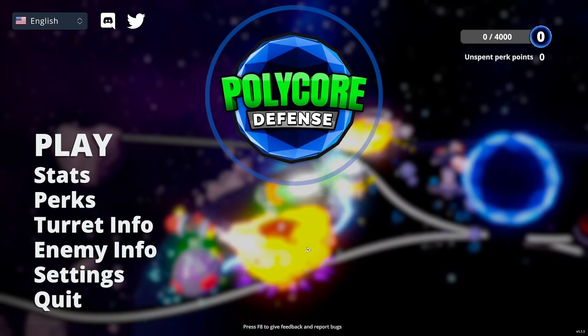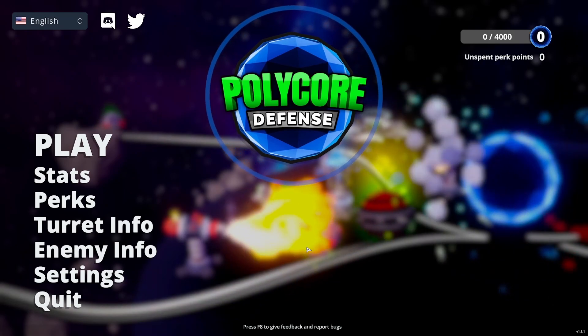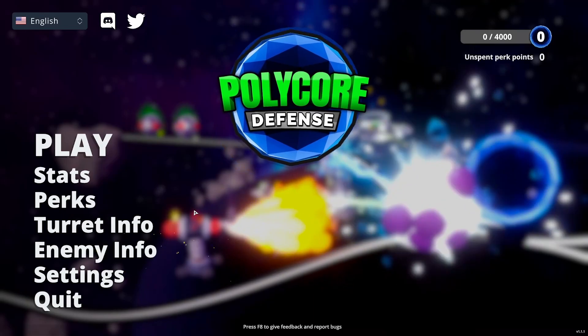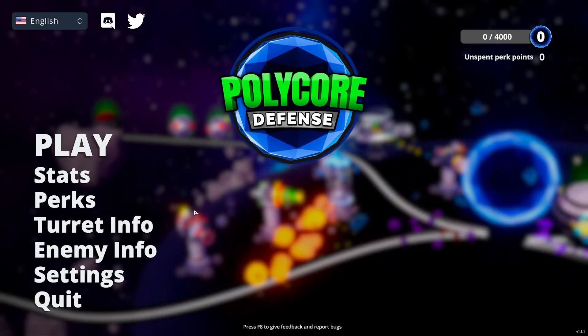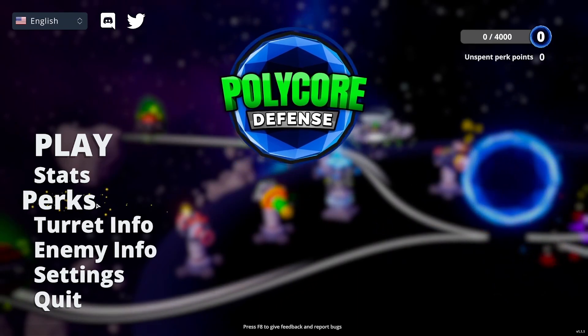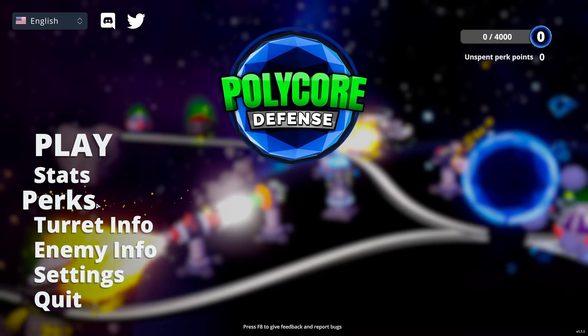I've already been through the settings. There's enough settings to be able to get on with the game — graphic settings, audio settings, and various other things. We've got things like turret info and enemy info as well. We'll come to that later, once we've already played for a wave or two. There's also perks, which I believe is going to be your rogue-lite element where you're upgrading things in between waves.